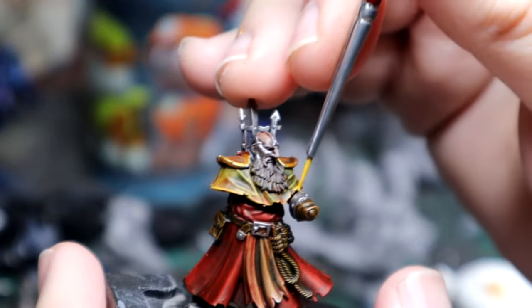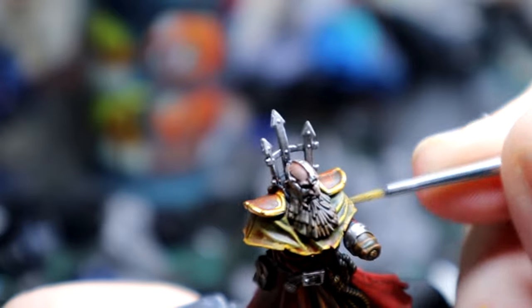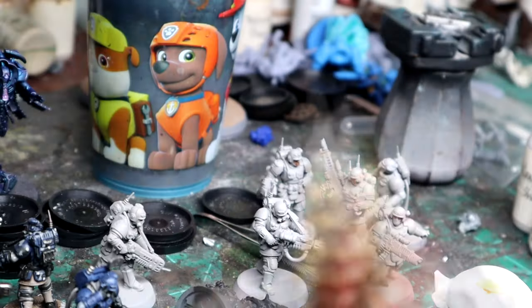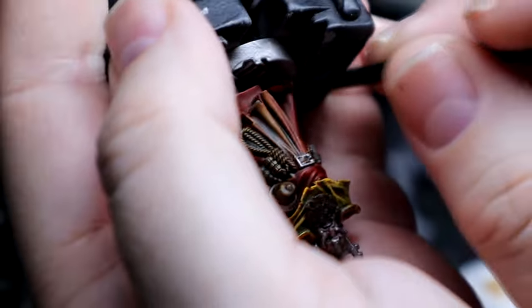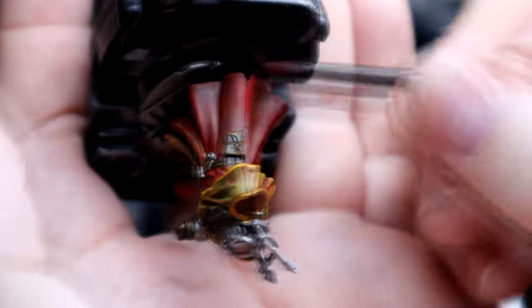On the bottom I used Mephiston Red and then a little bit of Wild Rider Red to give a couple of small highlights on just the edges of the robe. This is just a light edge highlight — use it sparingly, don't go too crazy. With Flash Gitz Yellow I just did a couple of touches here and there; I didn't do the entire cloak in it because that would have been way too overpowering. With the Mephiston I also did some raised areas to put some contrast in those areas.